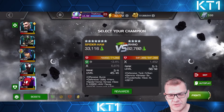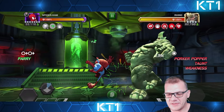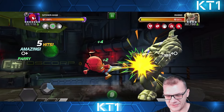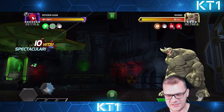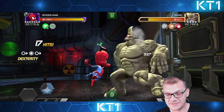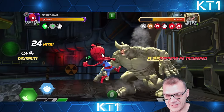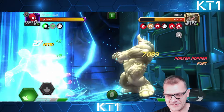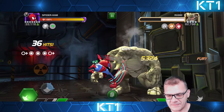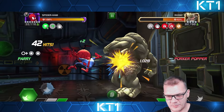Especially with the new AI, it just randomly throws the special attack directly into your block and there's not much you can do about it. It's very detrimental for a lot of champions and especially for a champion like Spider-Ham. That guy just does not care if I'm holding block - that is a bigger issue than just Spider-Ham. This completely ruins everything; I cannot stack up my porker popperinos.